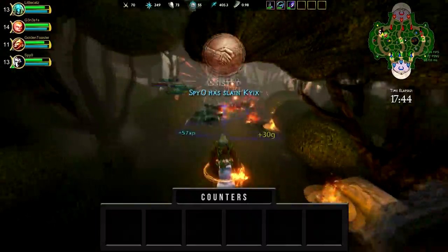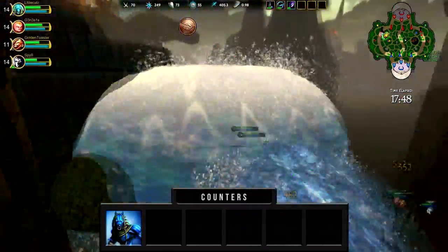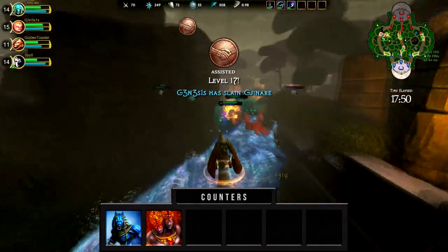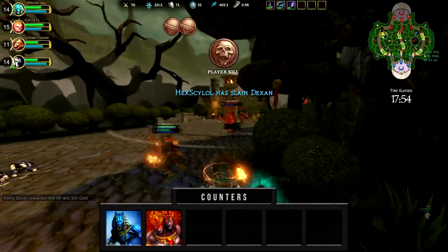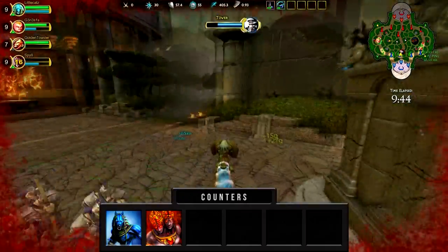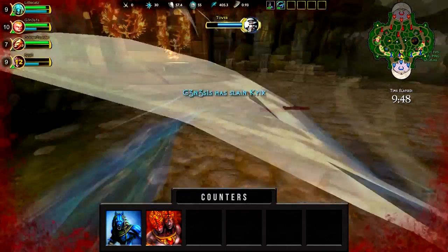If you miss your Water Spout, Anubis is a god that can turn it into a kill immediately, so use with caution. Agni is able to outpush about every god in the game with his Flame Trail, so try not to get backed into your tower. He can also outrange everybody once he hits level 5, so try to avoid being bullied out of lane by his ultimate.